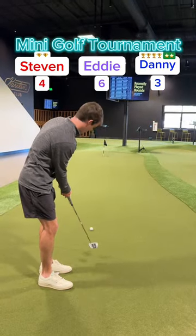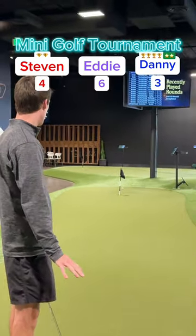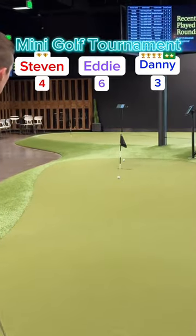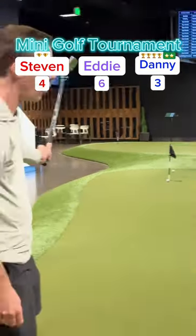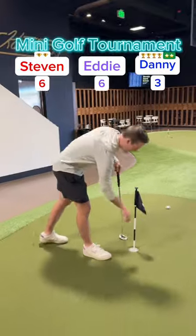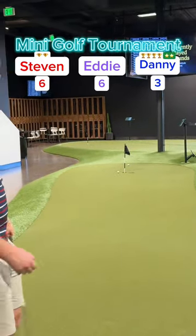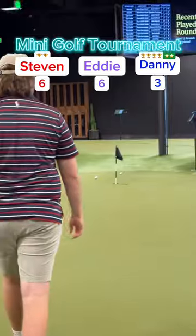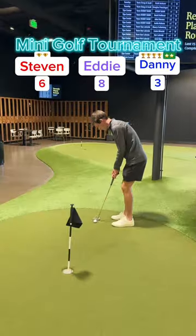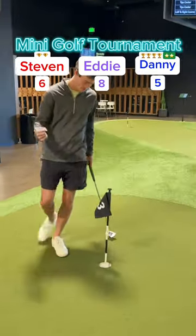On to hole three. My putt — played it to the left, breaking back, but too much speed. Did not break into the hole — should be an easy tap-in from there. Stephen's putt on a good line — comes up short. Going to tap it in for his two, up to six. Nearly a hole in one there for Stephen. Eddie lays it out to the right, breaking back, but too much. Wow, great effort from Eddie. Now for two — rolls it in, up to eight, off the three train. My putt on a good line — got it, to stay in the lead, up to five through three.